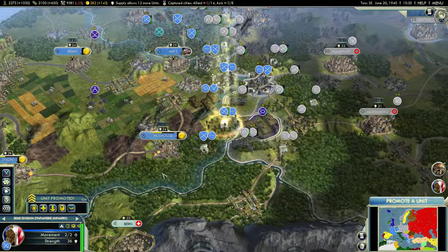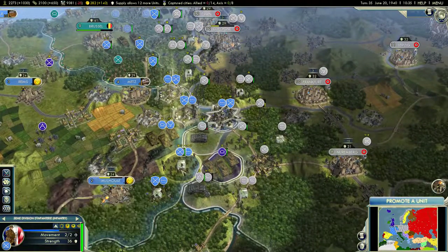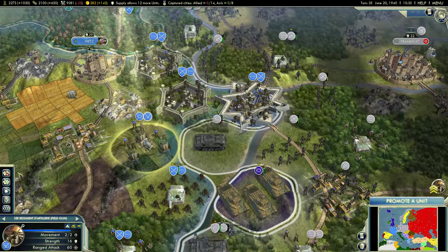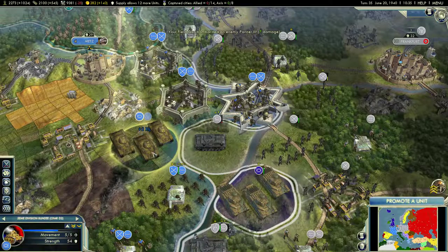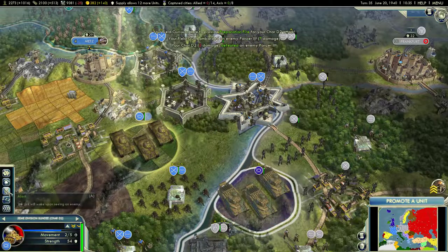Let's promote some units. We've got our infantry here — rough. Let's go ahead and counterattack. I think we can finally take out this Panzer 3. Let's hit it with the field gun first, and now attack with the D2 with the field gun in support. Boom — we have annihilated it. Lovely.